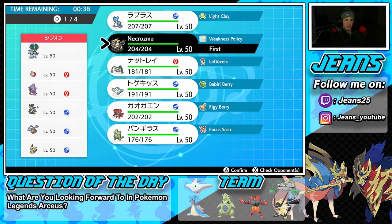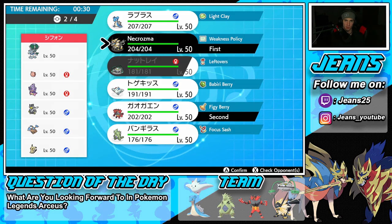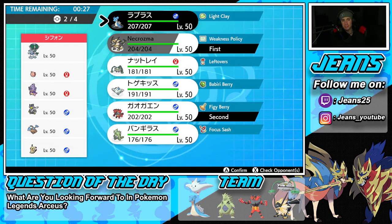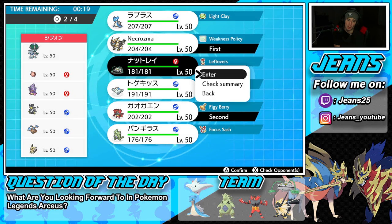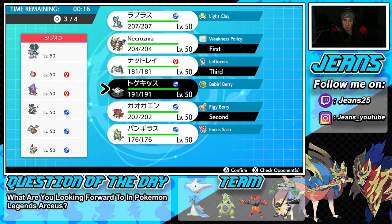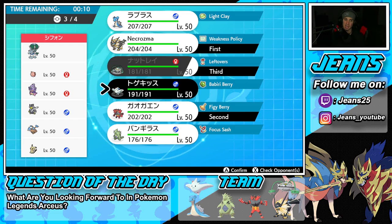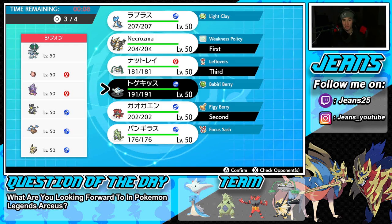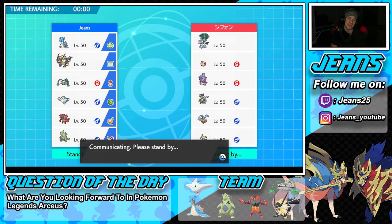I'm going to lead Incineroar and Necrozma. I'll bring Ferrothorn in the back since Iron Defense works well against these physical attackers. For the fourth slot I'll bring Togekiss since it can counter Urshifu and Hitmontop. We've got three seconds — locked in our squad. Let's look for a win in Battle 1.